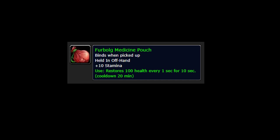This item provides you with an on-demand 1000 HP heal over time effect. It is off the global cooldown, and the HoT will continue to tick even if you get stunned, CC'd, or use an ability like Ice Block. 1000 HP is an astounding amount of health in vanilla, especially early in the content timeline.